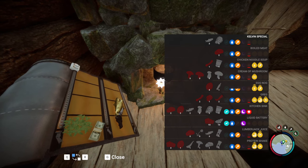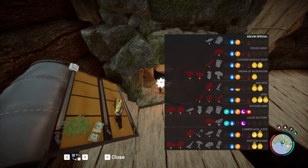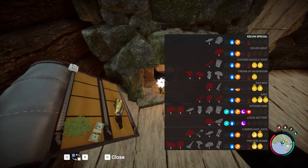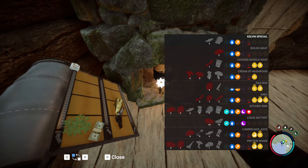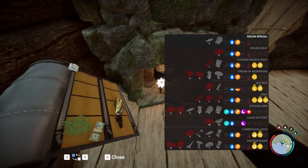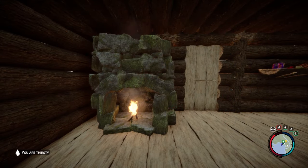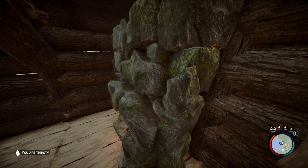Check it out — these things have been upgraded as well. It now tells us what we get from the different recipes. So the Kelvin special is going to give us food, water, and then some HP. And then some of the bigger ones give us strength as well. Oh, that's nice. Look at Greg — Greg gives us a ton of buffs. What about the lumberjack juice? Oh, the lumberjack juice gives us some buffs as well. Very nice. This thing looks great and I love the cooking here as well.